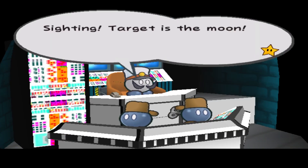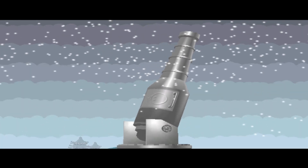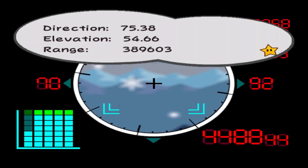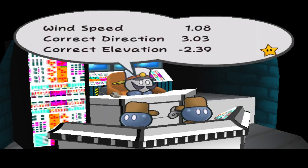Target is the moon. Direction: 75.38. Elevation: 54.66. Range: 389,603 — that must be in kilometers, I wanna say. Wind speed: 1.08. Correct direction: 3.03. Correct elevation: negative 2.39. That was way more than two and three degrees. Target locked. Chamber hatch, open.